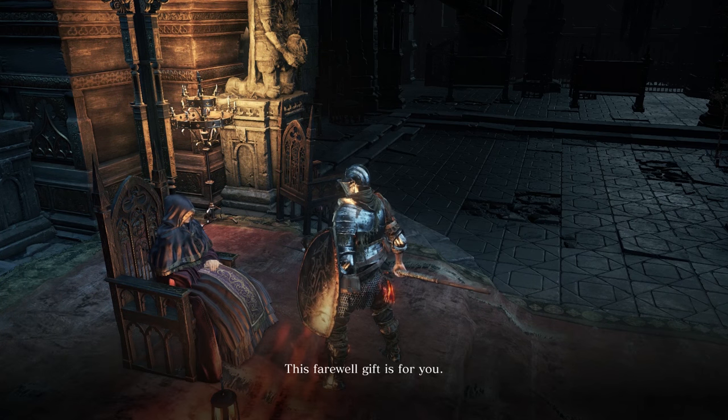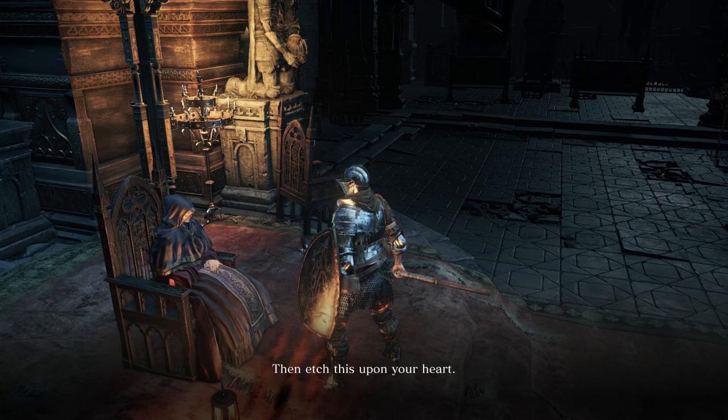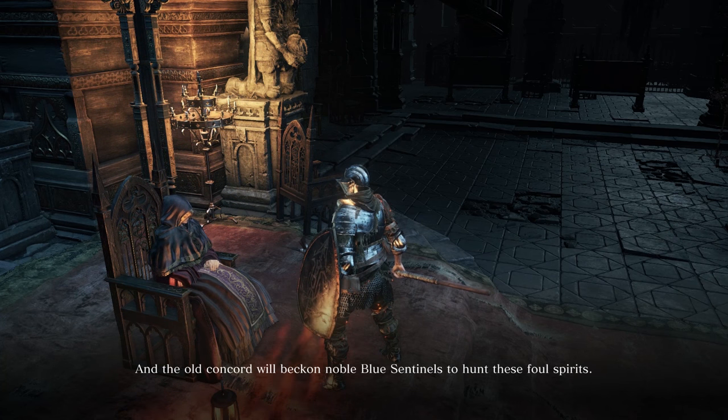"This farewell gift is for you. It is the insignia of an old covenant. If you fear trespassers, dark spirits drawn by the embers, then etch this upon your heart, and the old concord will beckon noble blue sentinels to hunt these foul spirits."